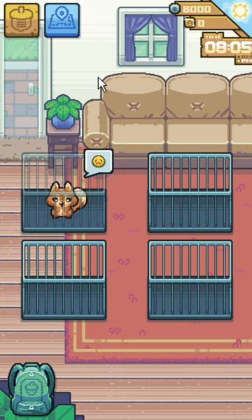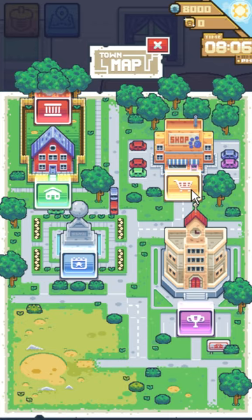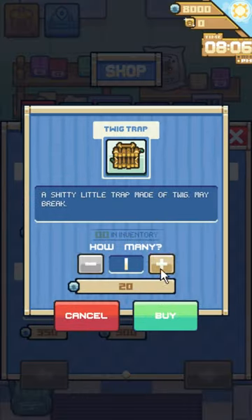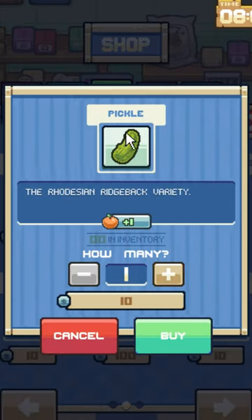Hello everyone, and welcome to the first exclusive preview of Pocket Squirrel. Before we start catching these bad boys, we need to get some traps and bait. So we're going to the shop right now, and we're going to buy two twig traps, Thai chili sardines, and a pickle.